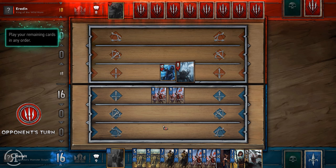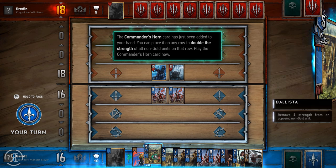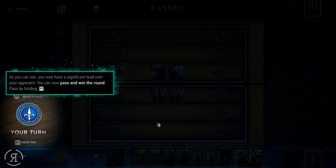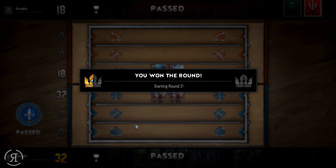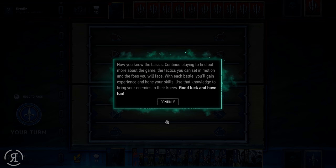I am actually very much enjoying this so far. There is apparently a full story campaign as well, plus multiplayer modes and various other things. The commander's horn card has just been added to your hand — you can place it on any row to double the strength of all non-gold units on that row. That is insane — you now have a significant lead over your opponent and can pass to win the round. Now you know the basics. Continue playing to find out more, and with each battle you'll gain experience and hone your skills. Good luck and have fun.